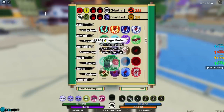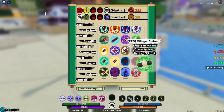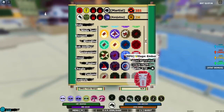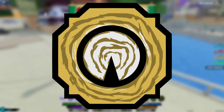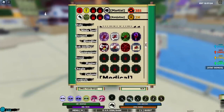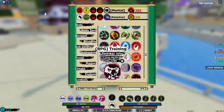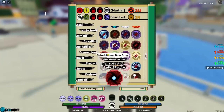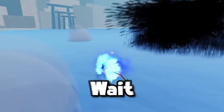If you played events on Shindo Life in the past, then this will be familiar to you. There are some voiced cutscenes, and after they end, you will be fighting a very tough boss. Kagoku will shift in and out of dimensions, and their abilities will reflect what dimensions they have shifted you into. Kagoku has five different drops: the Kagoku Ash Staff, the Kagoku Bloodline, and each of the dimensions you can upgrade it with — Lava, Sand, and Ice.